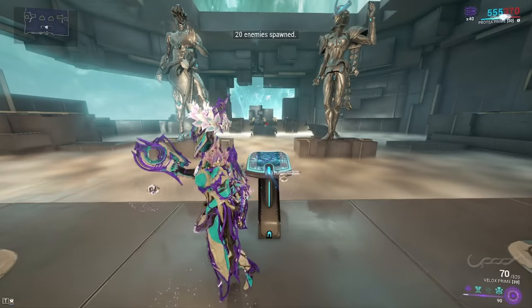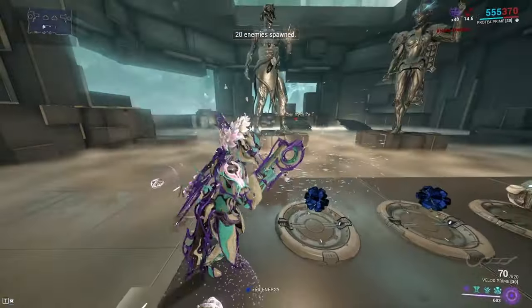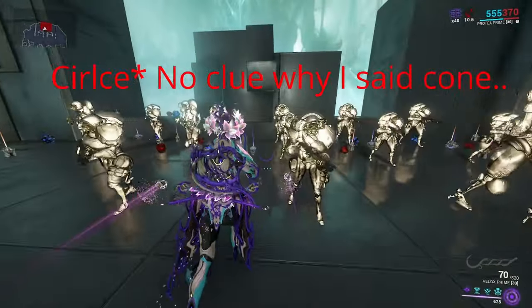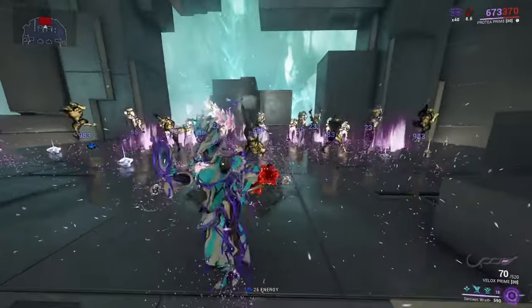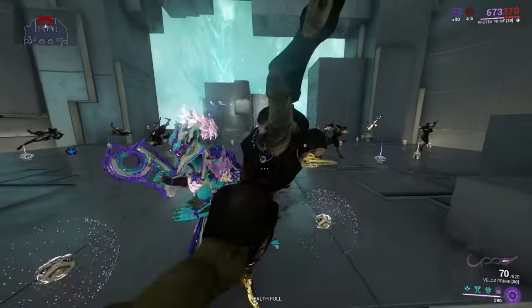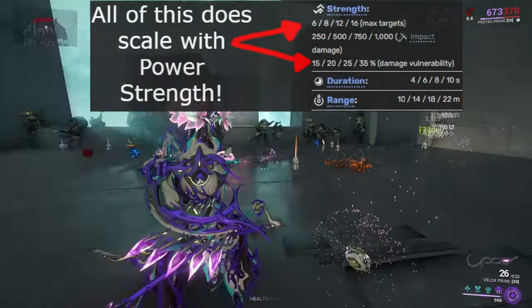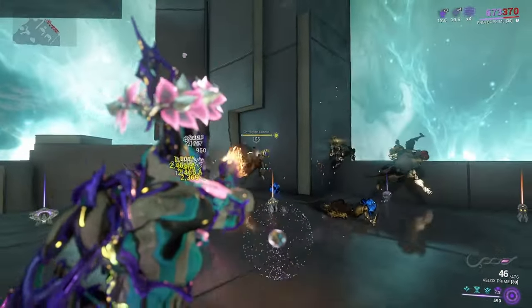Let's go ahead and spawn some enemies. The whole point about Sentient Wrath is when you press it, it is in like a cone, so you can basically press it anywhere. Once you do that, you see they all start floating. And during this time, they take extra damage. As you see, they just kind of keel over and die to the Velox.